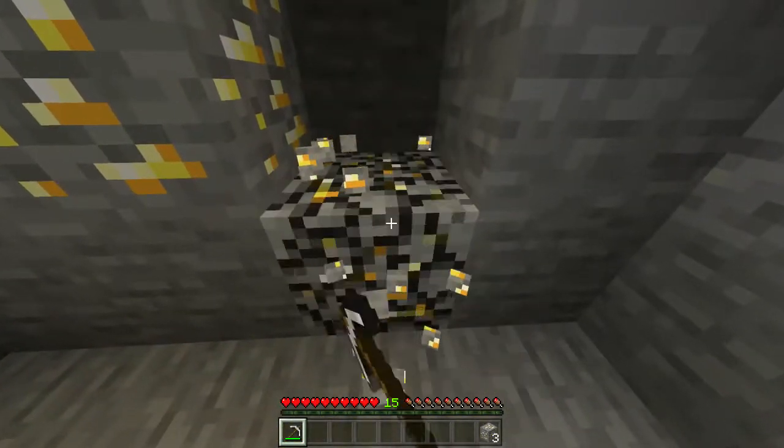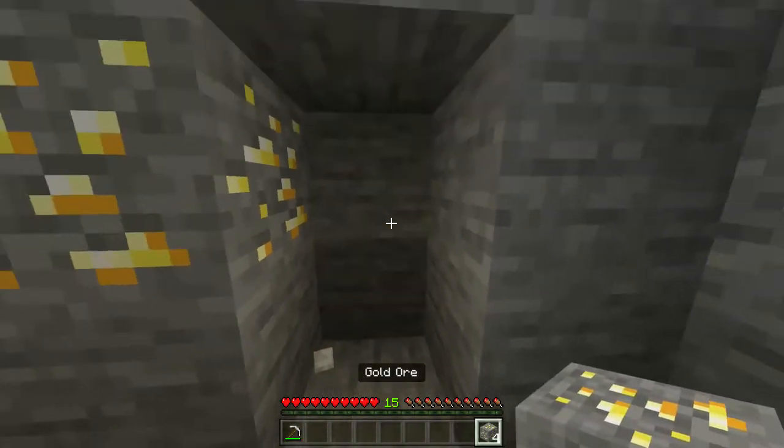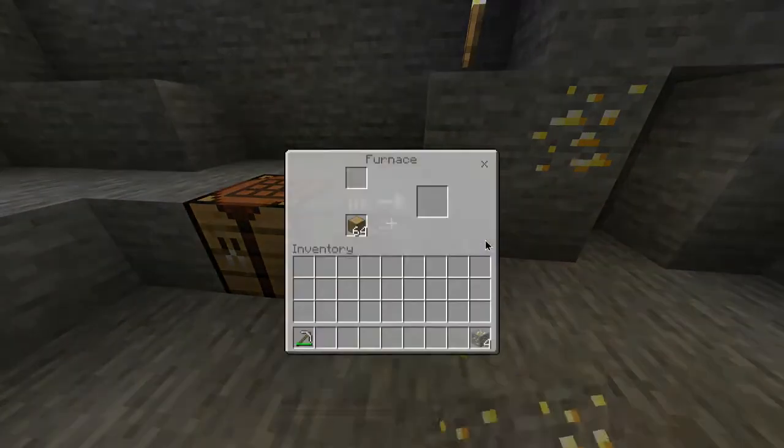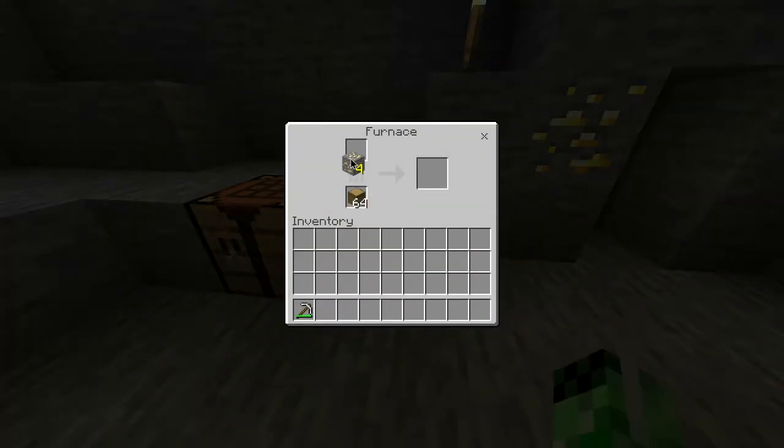With your pickaxe, the next thing you want to do is mine out four pieces of it, just like I've done here. You then want to head into your furnace, open it up, and place your gold ore in the top slot with any type of fuel source in the bottom. Once you've done that, you want to wait for it to smelt.